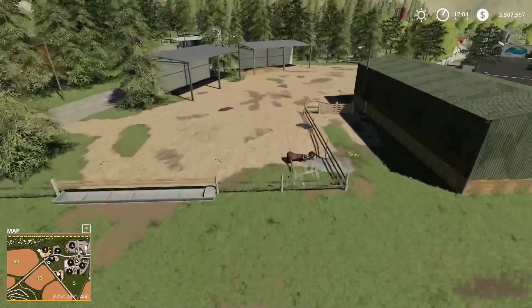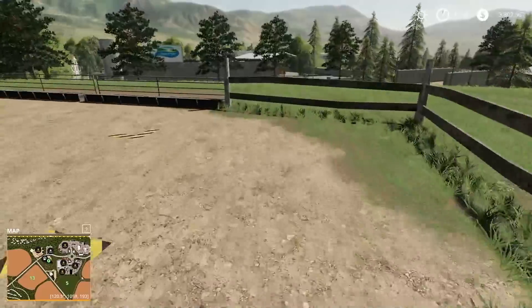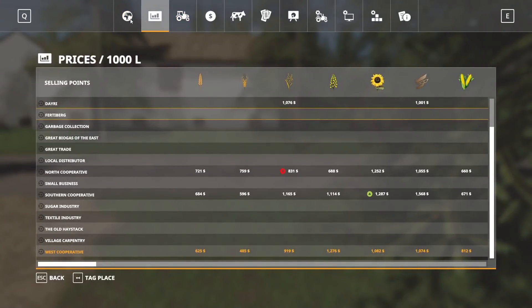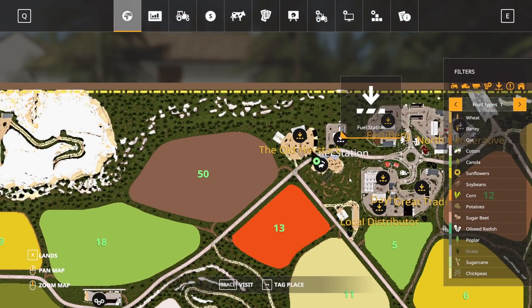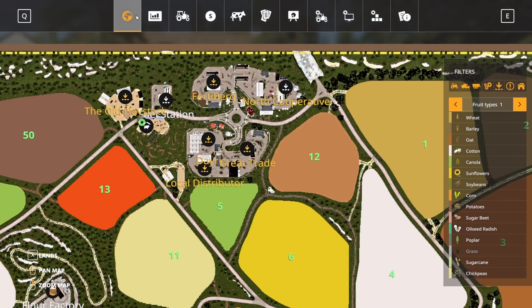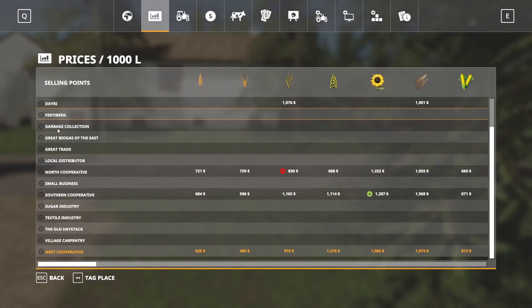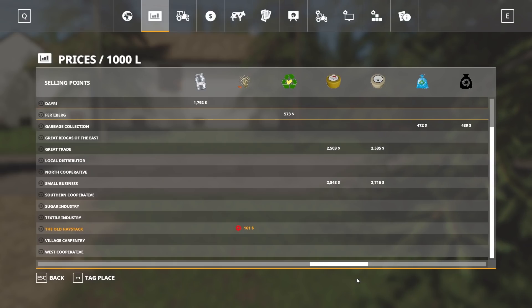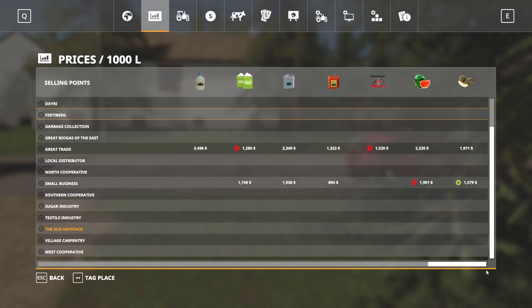We have an animal pen down here — 300 sheep you can have here. There's a sheep milk point somewhere. We also have a fuel station right there. The old haystack is a sell point for us — it's going to purchase silage, grass, hay, straw, and chickpea straw.